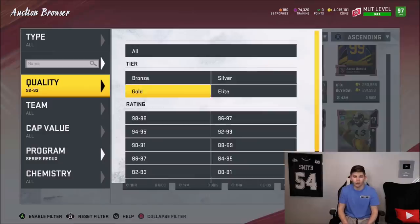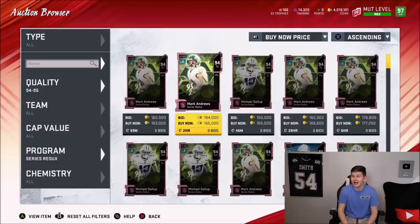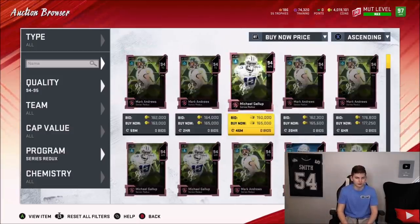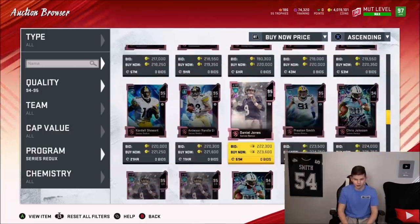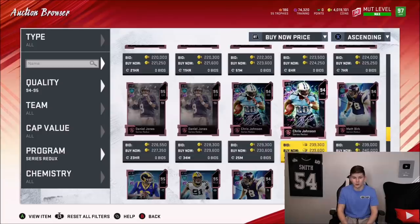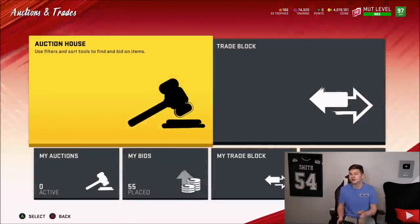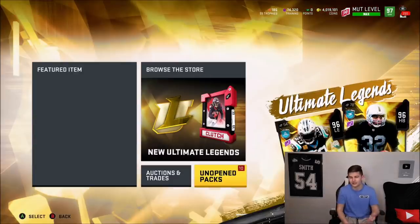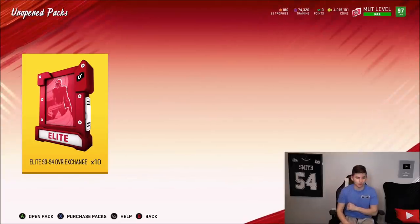Troy Palimalu is a good pull. But we can also pull 94 overall players. From the 94s, we're basically making profit on any series redux pull we get. There's only a couple though — Mark Andrews, Michael Gallup, Chris Johnson, Matt Burke. There's not a ton of players to actually make profit from this, but there's a decent enough amount that I thought we could potentially do one of these for a pack opening.